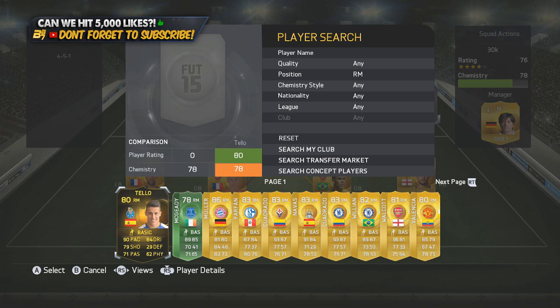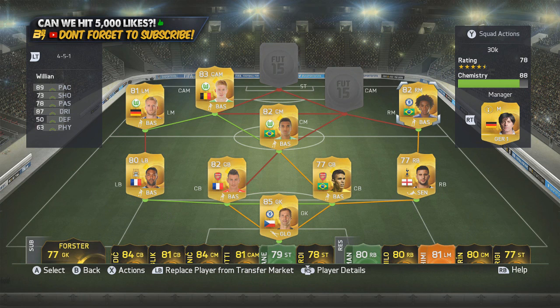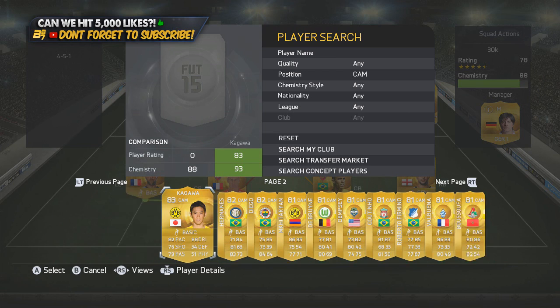In the right midfield position, we go with someone you may or may not use. A lot of people like to side with Cuadrado now, but it's Willian. Willian's out of favour, which obviously brings his price down as well. He has 89 pace, 87 dribbling and 4-star skill moves.